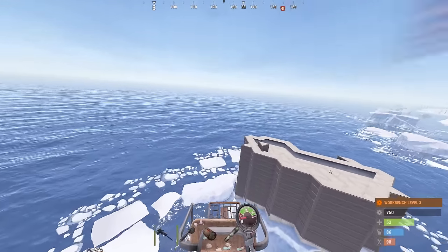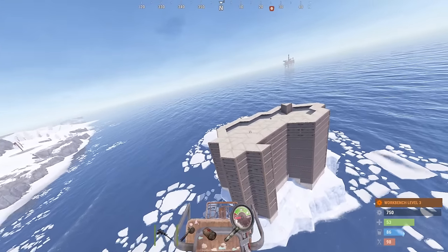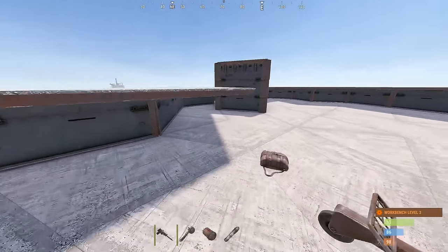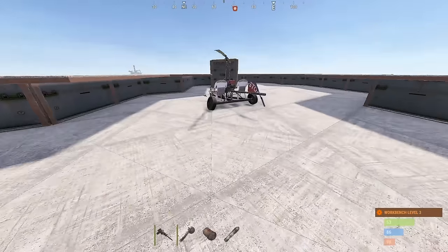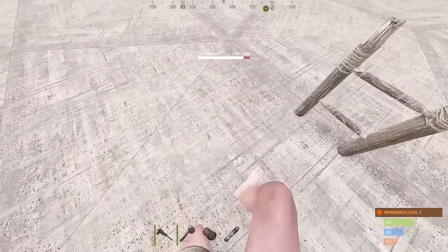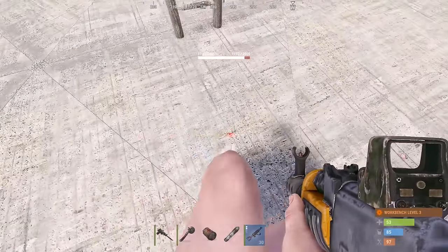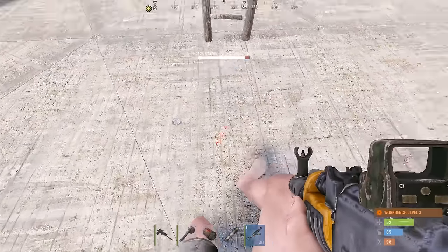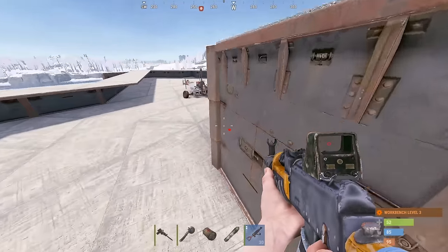All the turrets are gone? There's a ladder there. No rocket damage unless they repaired everything. Let's see if we can reclaim this thing. Kind of strange — did they drill straight to the TC? That's not suspicious at all. Looks like they went forward directly into the TC. What is this? This could be a TC. Maybe we try taking it back.